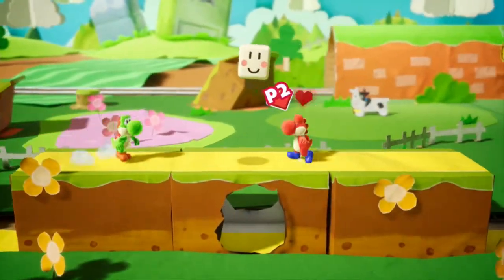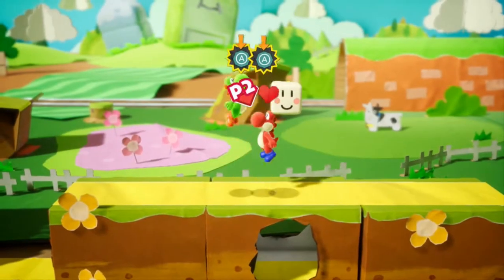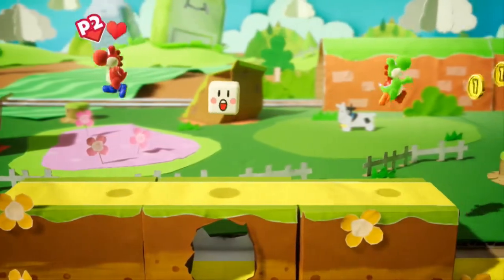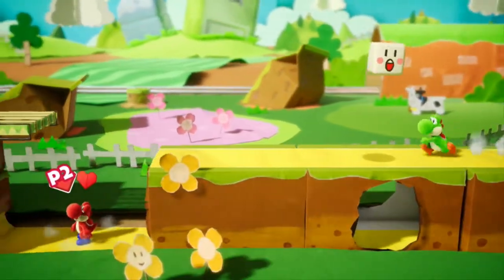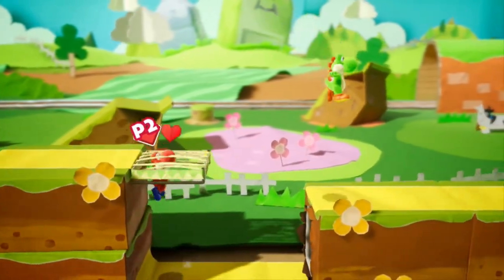I wanted to hit that. I don't think it's like the yarn one. Press and hold A to make Yoshi flutter in the air. Yeah, typical Yoshi stuff. Because this isn't like the same one in Woolly World, but it could be. It's not.